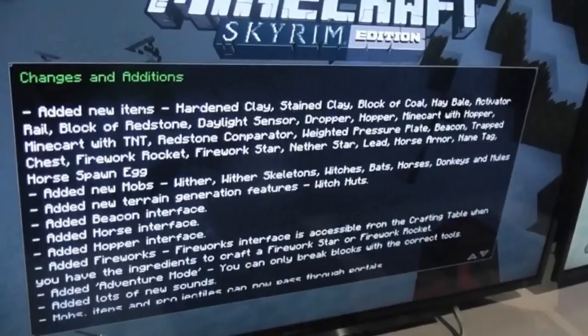They've added new terrain generation features, and this includes a witch hut, which I didn't really know we were going to be getting until they posted this screenshot, so I'm very excited about that. We've got an added beacon interface, added horse interface, added hopper interface, and obviously it says added fireworks. The fireworks interface is accessible from the crafting table when you have the ingredients to craft a firework star and firework rocket, and that is when the manual crafting will come into play. I don't know exactly how the beacon, horse, and hopper interfaces will work, but I think it's going to be all manual as well, which I think is a massive bonus.